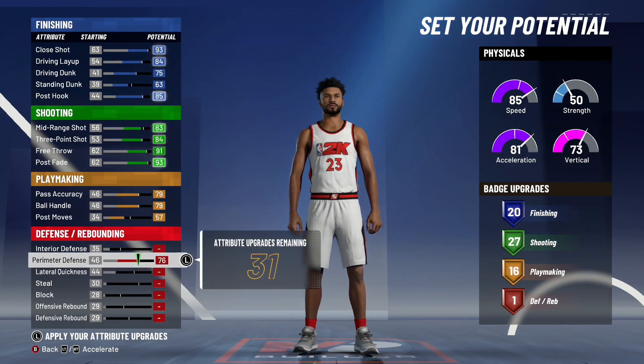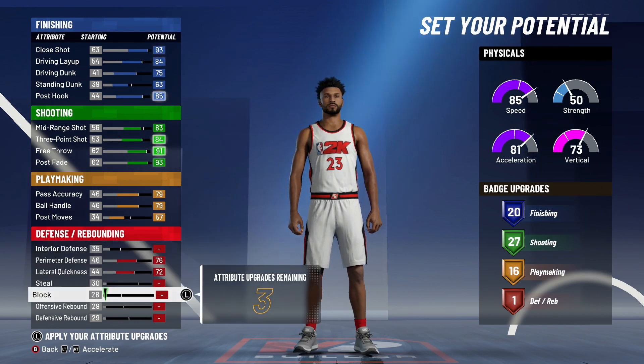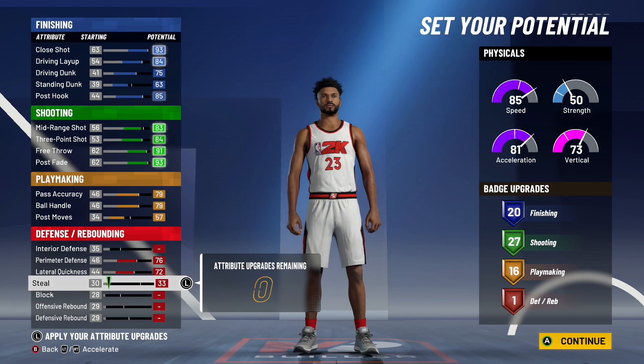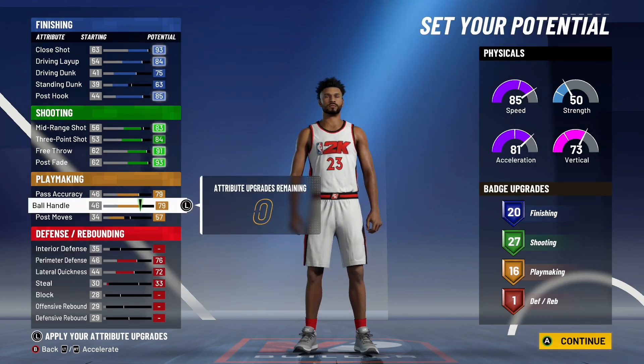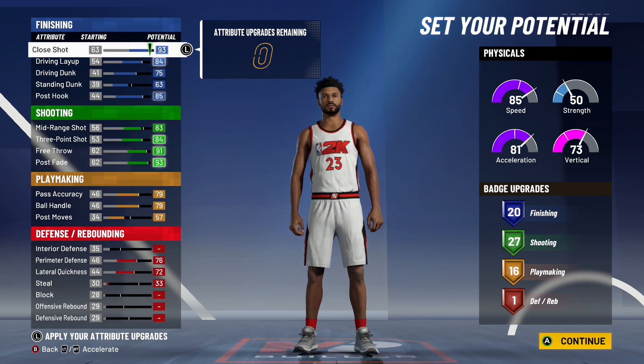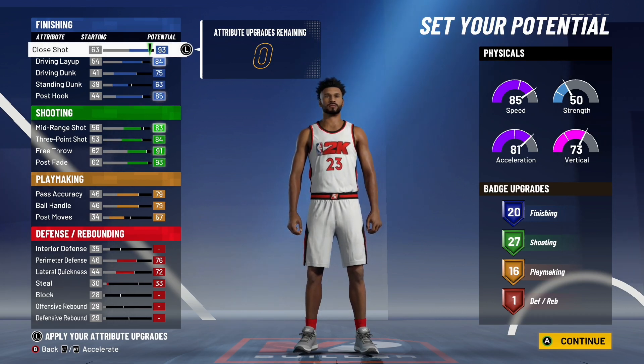Moving on to defense: max out Perimeter and Lateral Quickness. For the last three upgrades, put them on Interior, Steal, or Block — whatever you want. I'm going to do Steal. Here's the build: you get 20 finishing, 27 shooting, 16 playmaking, and one defensive and rebounding. That's a total of 64 badges for the Shooting Guard build.